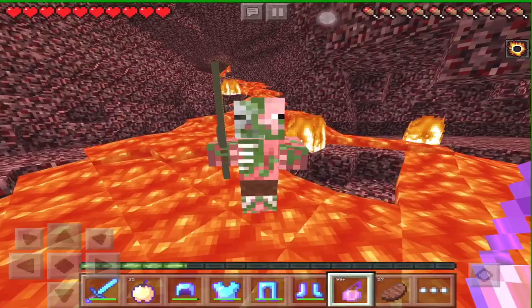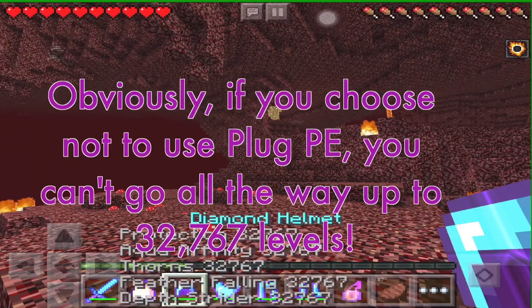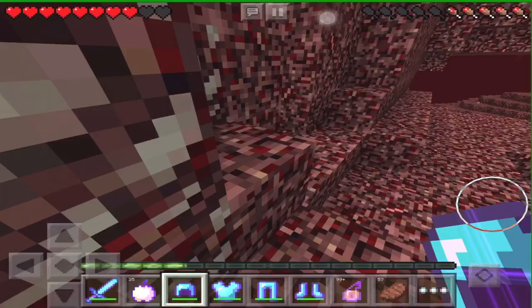The next thing you'll want to have is not only going to help you with lava, but it's also going to help you with many other things. This next one will need Plug PE, but you can have it without Plug PE if you want. What you'll need is pieces of armor with all the enchantments on them, all the way up to 32,767. These pieces of armor require absolutely no jailbreak — all you need is the simple application Plug PE, easily found on the app store. I have many different videos on this; if you want to learn how to get all the things I'm about to show you, I have a link in the description.